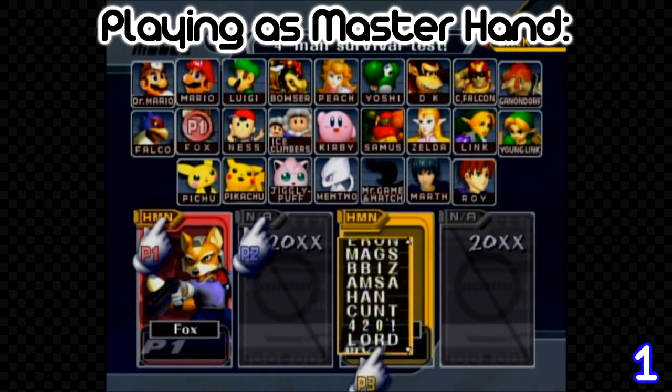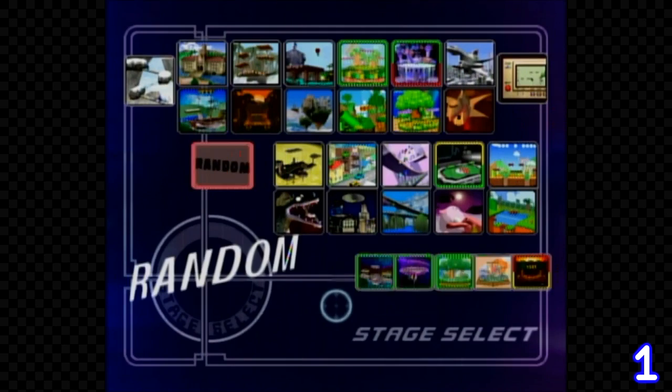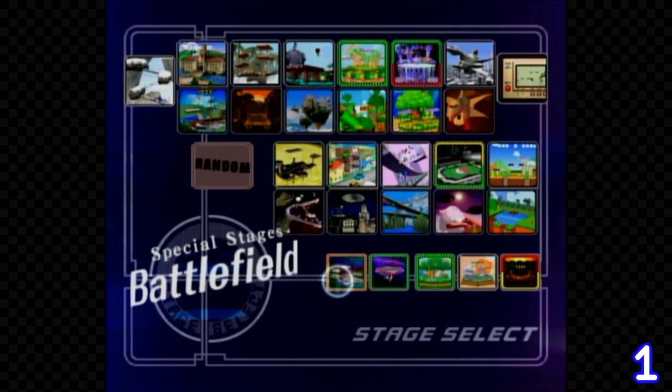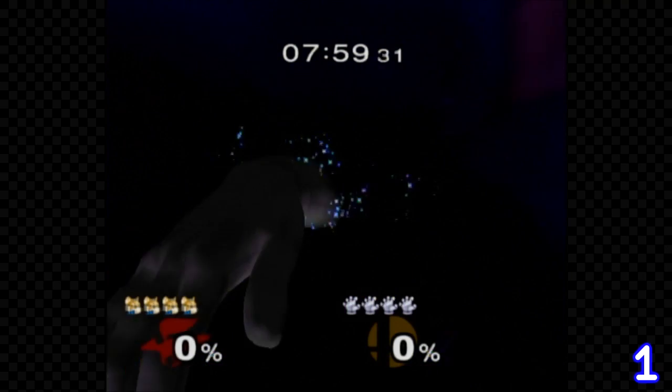Have two controllers plugged into the first and third port. Have Player 1 hit the back button at the same time that Player 3 hits the name entry button. If done correctly, you should be taken to the stage selection screen. Now have Player 3 hit any stage and you'll be fighting against Master Hand.